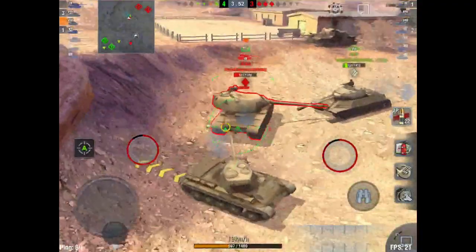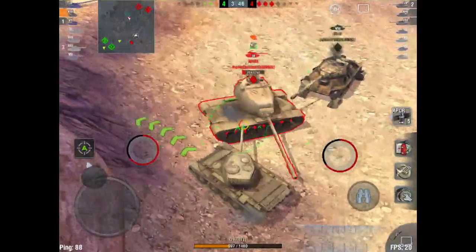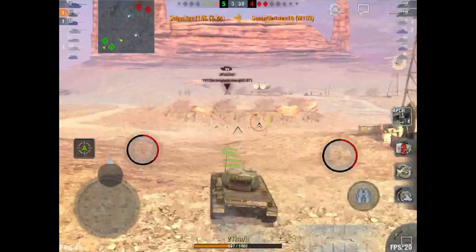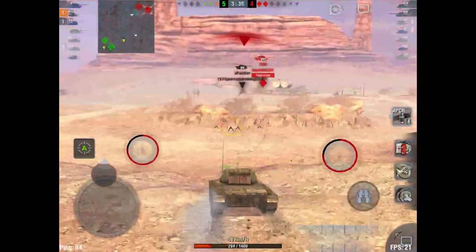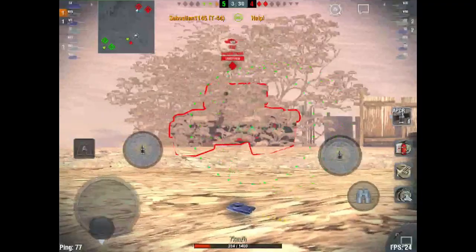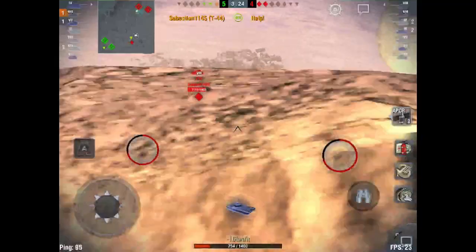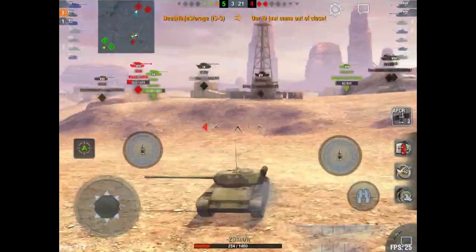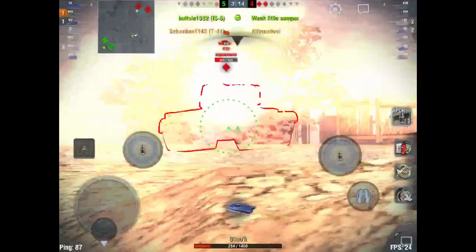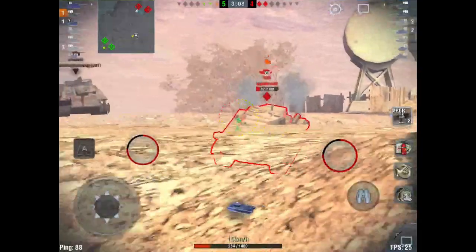We miss the first shot but we're running on APCR. Everyone's calling me a gold spammer in chat — but we really need to fire gold here because it is a very important shot even if it's at the rear. I want to pen that shot to take him out. We get a lucky bounce off our side. Now the T32 is here and we are on very low health — one shot from the T32's alpha. We put a snapshot into his lower plate with APCR and call for help.